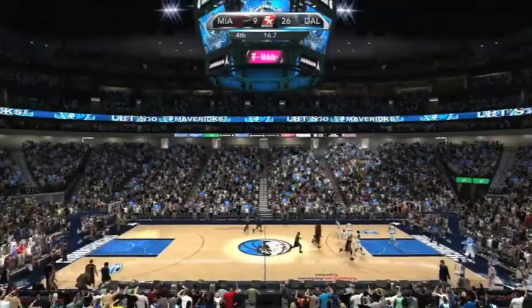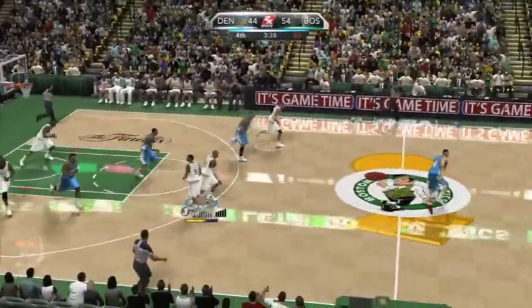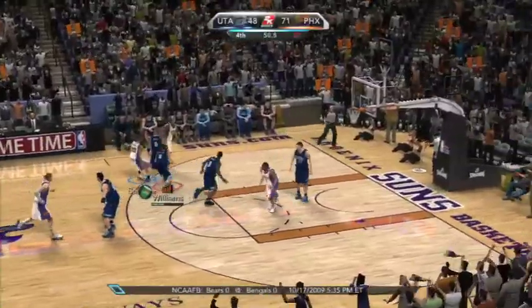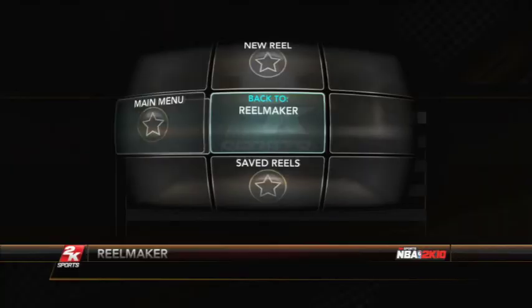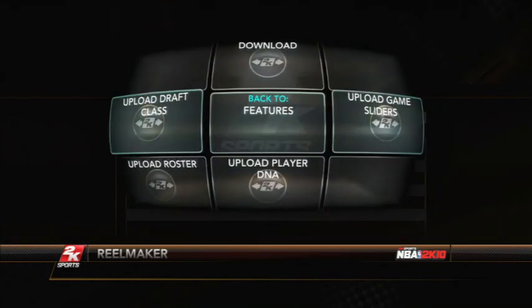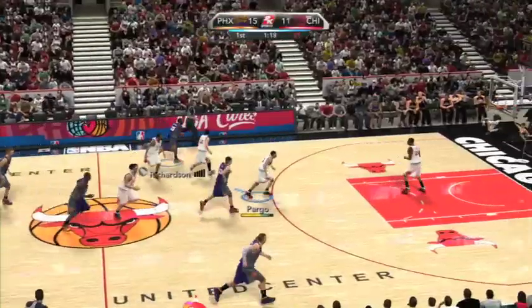Without a doubt, the presentation in NBA 2K10 is its strongest feature. Everything from the slick overlays to the detailed player models, generally insightful commentary, and flashy arenas make NBA 2K10 the poster child for realistic sports games. While there are some clipping issues and players will occasionally toss the rock straight through an opponent, the overall level of polish is impressive. Menu navigation has been a sore spot for the series over the years, and while 2K has attempted to streamline things, you'll still often find yourself digging through layers of screens looking for a mode or feature you'd expect to be somewhere else. It's improving, but the franchise has grown to offer so many options that a resolution is long overdue.